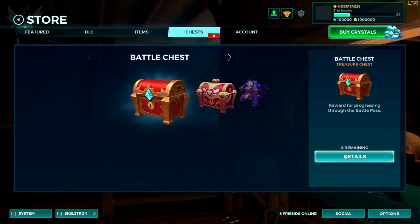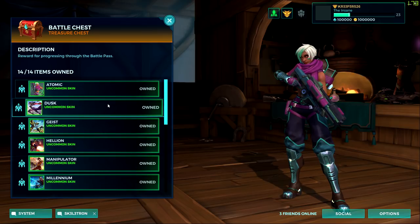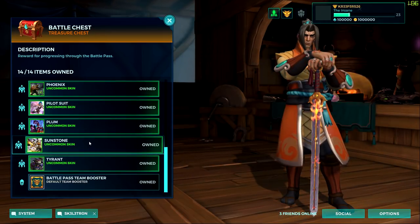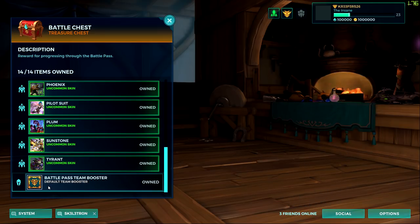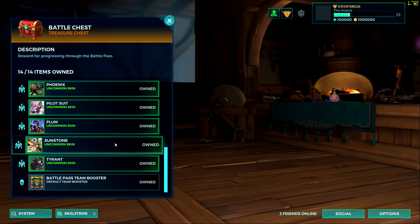Here are the battle chests. It says 8 remaining, but they said there were going to be more items inside that are not here at the moment. Basically they put in uncommon skins for some champions: the Atomic, the Dusk, the Geist, the Hellion, the Manipulator, Millennium, Monarch, Monolith, and Nomad. This is actually good for people who don't want to waste money on uncommon skins. You'll also get a battle pass team booster if you unlock every single one of them. I won 8 battle chests, so I'm not entirely sure if you can buy this chest or how you're supposed to get all 40 items.